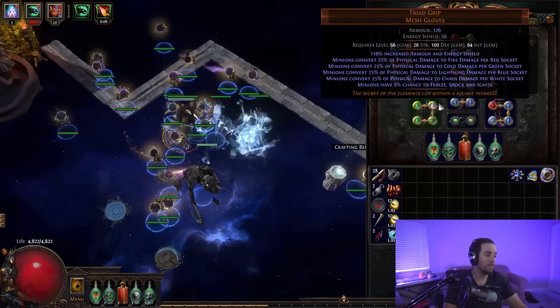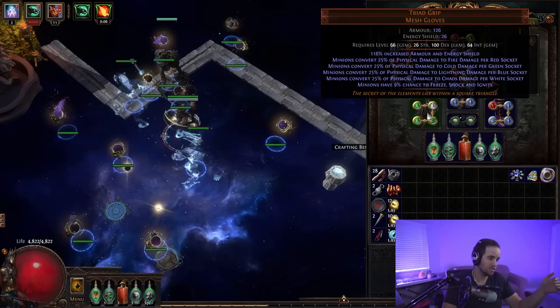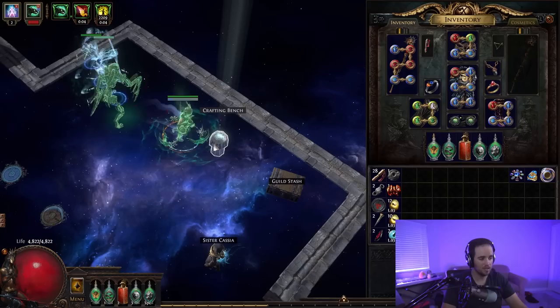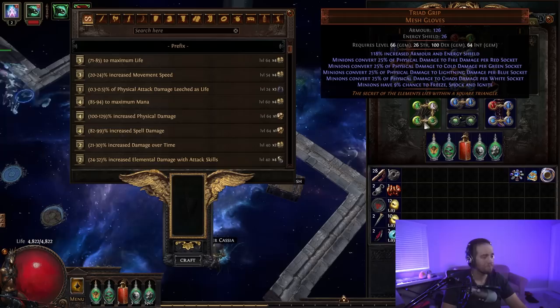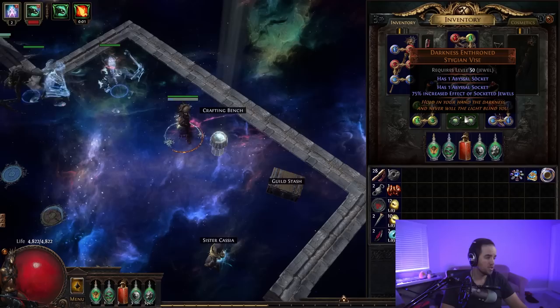We use Triad's Grip — this is the damage conversion of the build. It's a full cold Summon Raging Spirits build, so we need four green slots to 100% convert to cold damage. You can get the four green slots by using the bench to craft two green, then doing two-slot, three-slot, four-slot back and forth until you get the correct colors. If you're still in Harvest League, just use Harvest crafting — much easier.